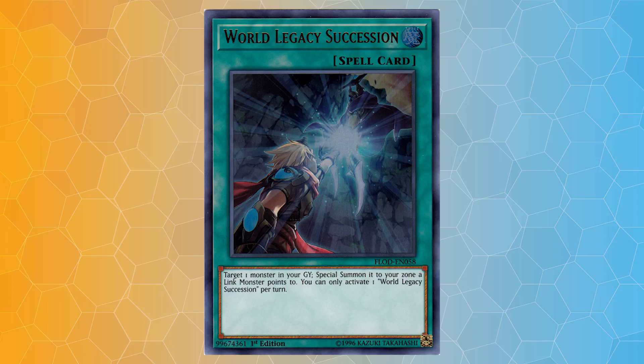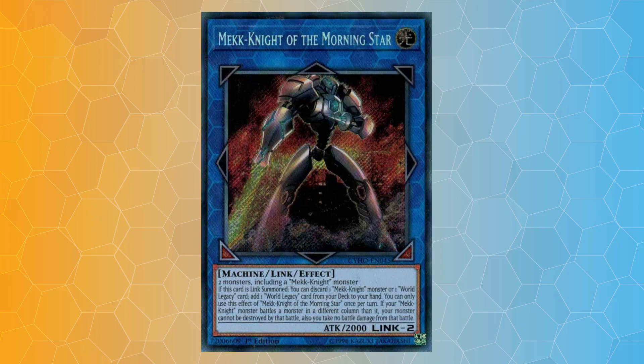World Legacy Succession says: you target a monster in your graveyard and special summon it to a zone a Link monster points to. So if you're searching this off of Mech Knight of the Morning Star, you already have a Link monster, and you have two perfectly available zones to summon your extra deck monster — or really any monster in general. That's good for Invoked, for example — you can just special summon a Mech back to the field.